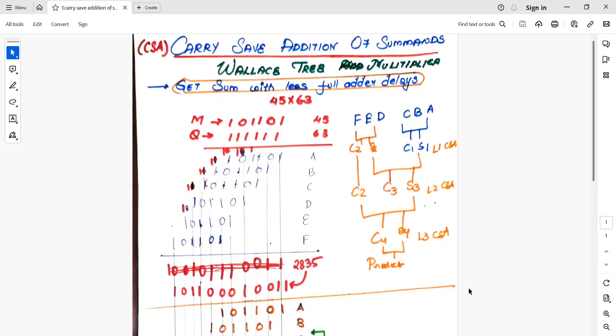Good afternoon. In today's session we will be seeing carry save addition. It is one of the fastest means of calculation, also called the Wallace tree multiplier. The objective of carry save addition is to get the sum with fewer full adder delays, as full adders have many millisecond or nanosecond delays which can be avoided, enabling faster addition.